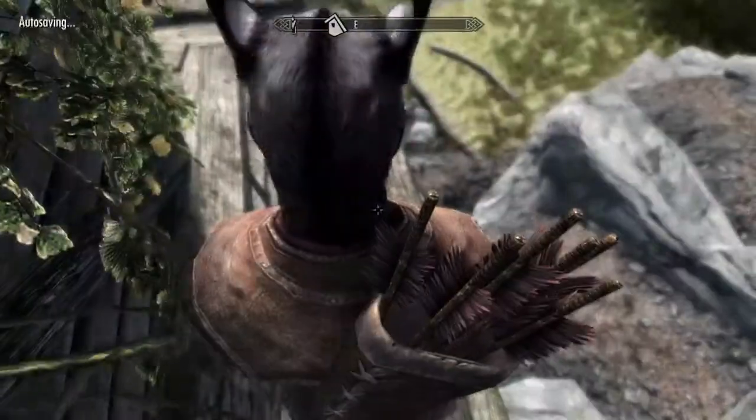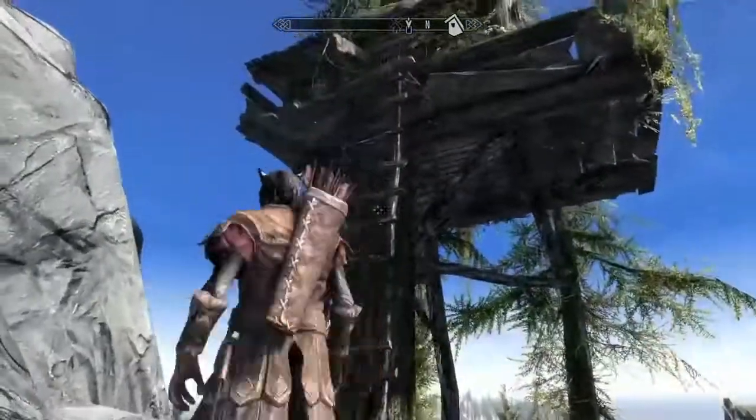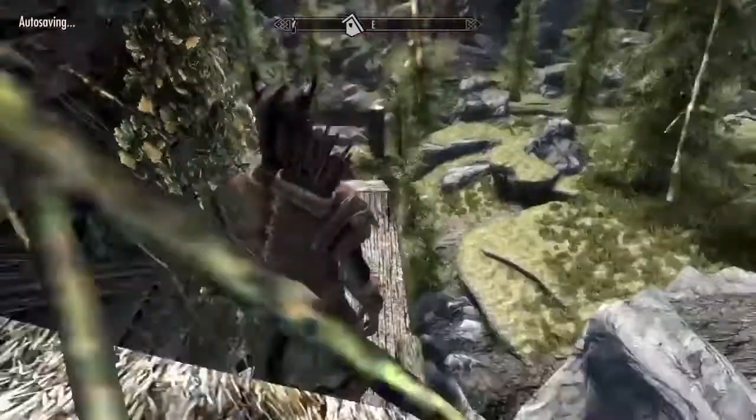Why does it say that? Can I not jump up? I don't know what the point of that was then. Wait, where do I start? Oh, so it basically just takes me up here. I got my little - I guess I can't chop wood. Let's see here. We can see this chair.